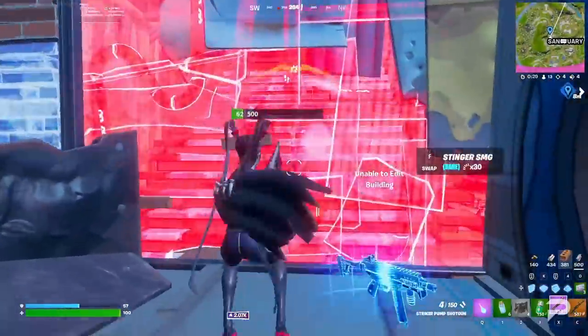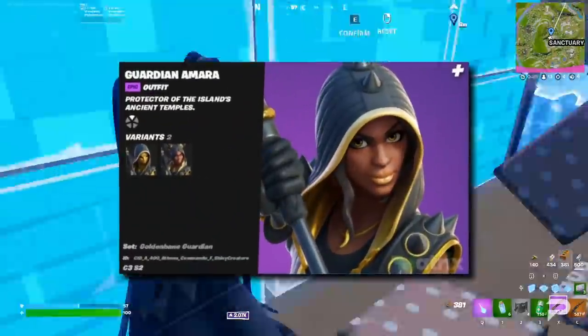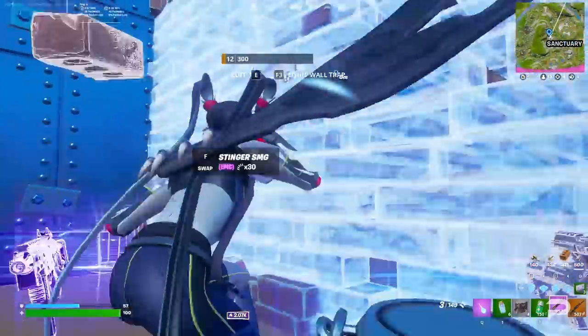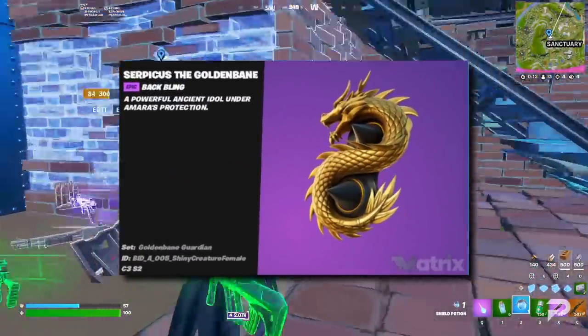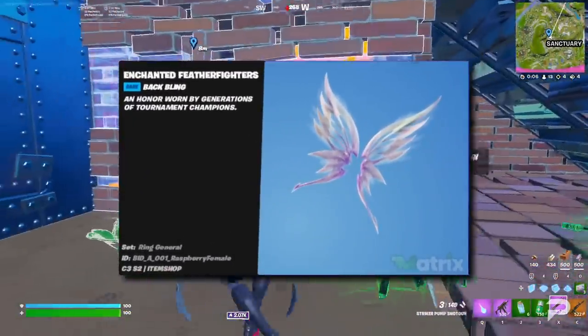Recent updates have been sort of light on skins that leakers have been able to uncover, but this time around there's plenty for us to look at early. For the skins, we've got Guardian Amara, The Order, Panther, Blackout, and Zuri. Back blings are up next: The Ordered Wingspan, The Stormfarer's Cloak, Serpicus the Goldbane, Bedside Nana, Panther's Cross Fangs, and finally The Enchanted Feather Fighters.